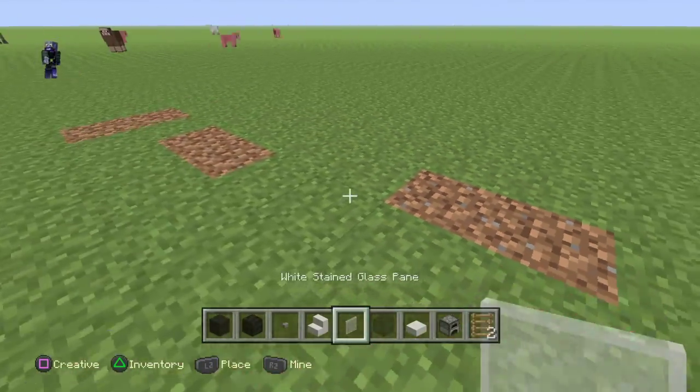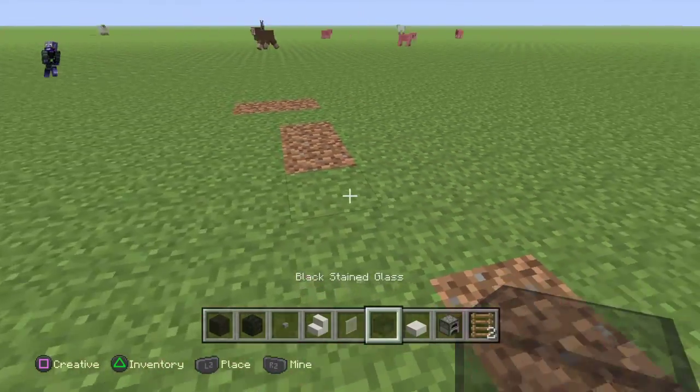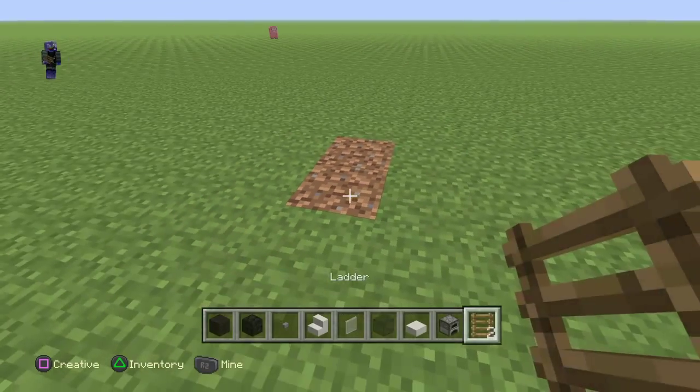You'll also need quartz stairs, white stained glass pane, black stained glass of your choice, a quartz slab, a furnace, and a ladder.